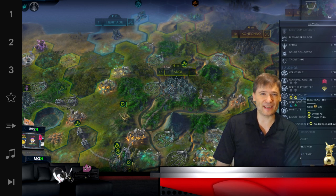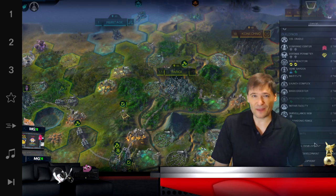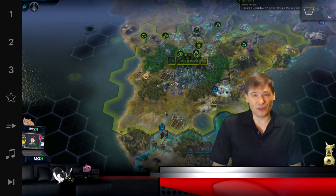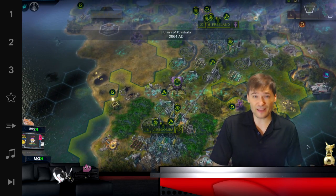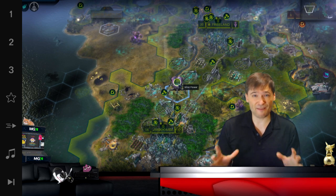Take over cities and for the capitals, annex them. Do not puppet them because you will want more production control and you don't want the penalties of puppet cities. Build four cities, then go aggressive and take over the closest capital, then go on the defensive so that you can always enjoy growth in a safe manner.